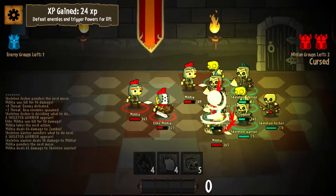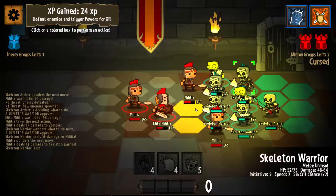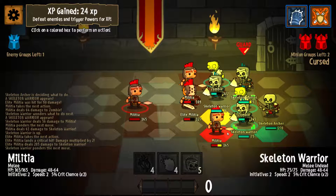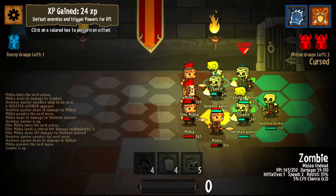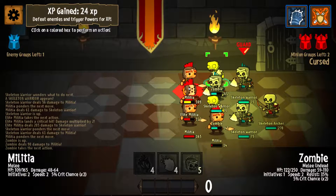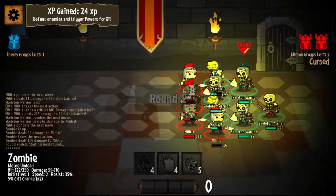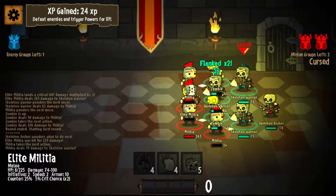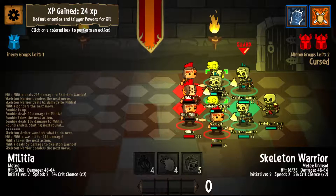I'm going to move up here. That's going to move into the range of the elite militia — I'll just heal it because I want my zombies to be able to move up. I thought that was actually going to kill him. I've got quite a few guys weakened but I definitely want to hit that elite militia.